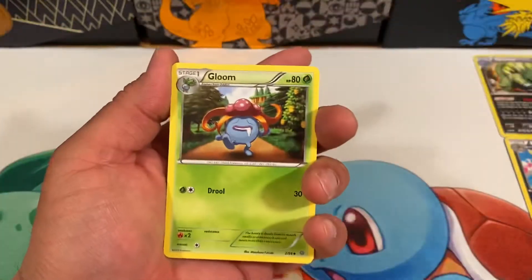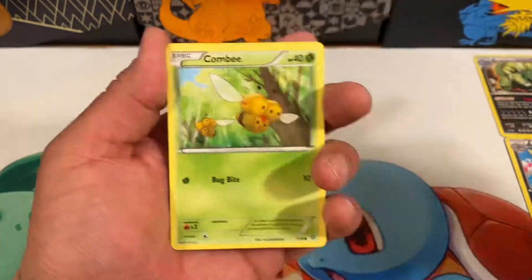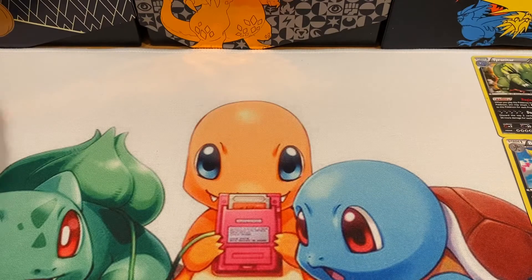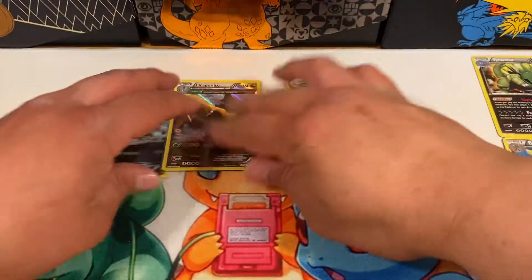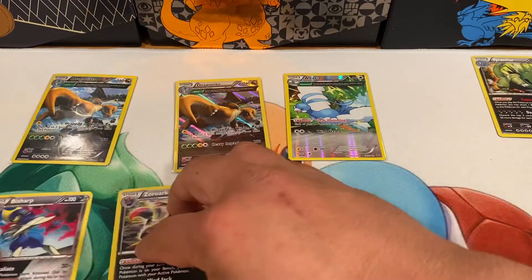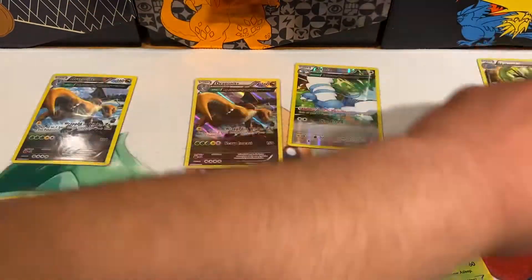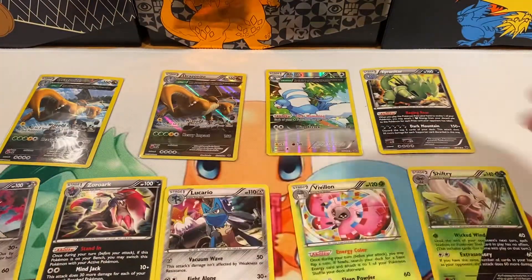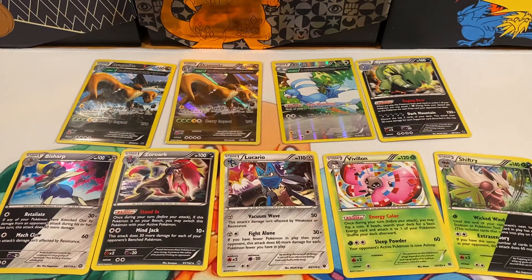A couple packs left for today. Man, I pulled so many cool Legendary Birds and Eeveelutions, which are some of my favorite Pokémon. Combee, Kirlia, and Volcarona, non-holographic. Let's look over the pulls for today and go over again the promos that came in these boxes — you guys can let me know in the comment section which one is your favorite. Thanks for joining us, guys. Until next time, see ya.